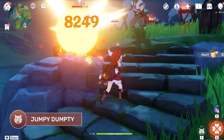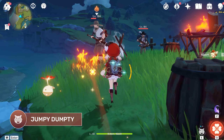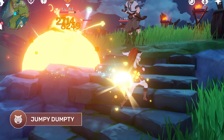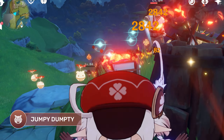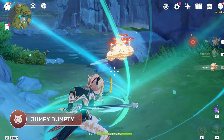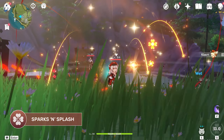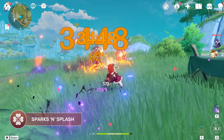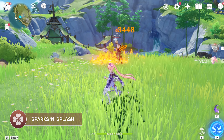Klee's elemental skill, Jumpy Dumpty, is a bomb that bounces 3 times when thrown. It ignites and deals AoE pyro damage with every bounce. On the third bounce, the bomb will split into many mines. These mines will explode on contact with enemies, or explode after a short period of time, dealing more pyro damage. These mines can also be manipulated with Anemo skills such as Sucrose's or Jean's elemental skill. Klee's elemental burst, Sparks and Splash, automatically deals AoE pyro damage to nearby targets and hits 6 times every 2 seconds for a total of 10 seconds. Do note that swapping to another character during this period will end the burst prematurely.